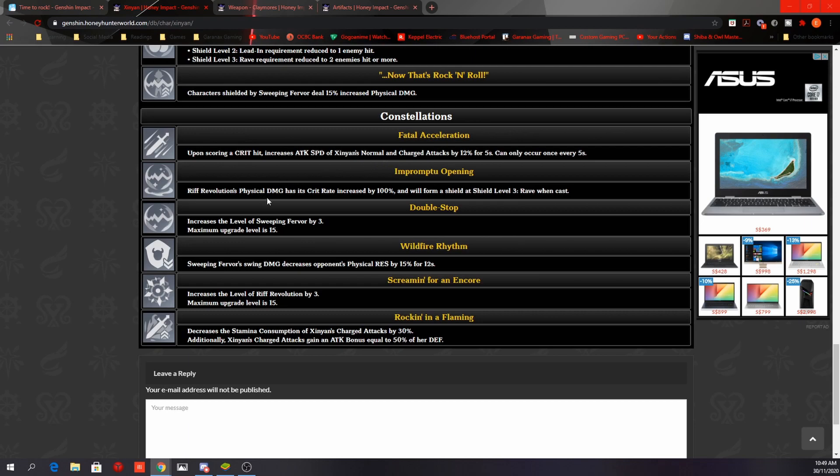Her C2: Rift Revolution's physical damage has its crit rate increased by 100% and will form a shield at level 3 when cast. It's a bit confusing whether this means it doubles your crit rate — for example, 30% becoming 60% — or if it guarantees a 100% crit rate. We'll have to test this when she's released. Regardless, this will amp up her burst damage significantly, and also gives permanent uptime on her shield by cycling between her skill and burst.